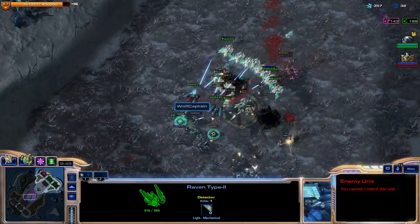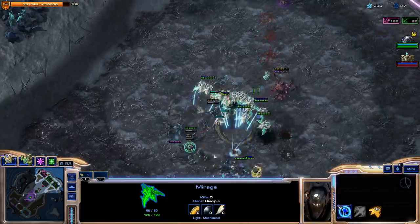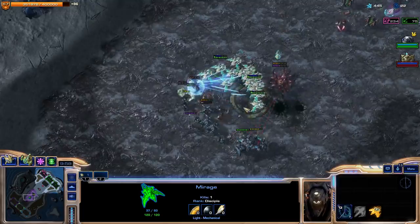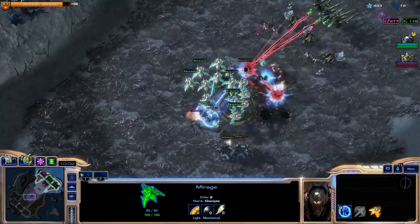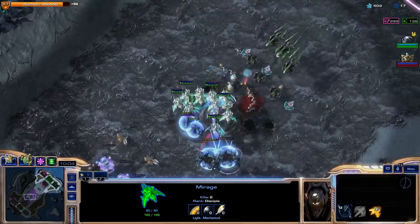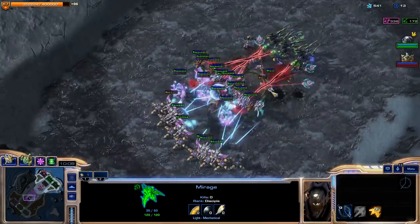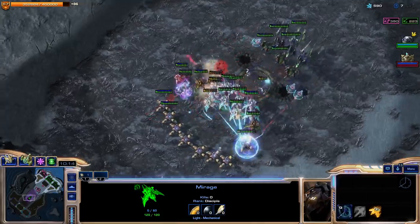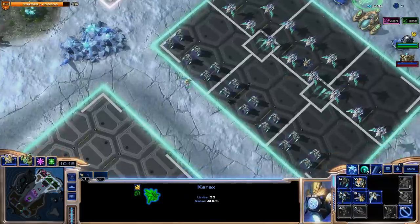He's going for Double Raven. Double Raven actually works pretty well against the Mirages — the first Raven will cast a Seeker Missile, which will trigger invulnerability on each one of these. Then the second Raven will cast a second Seeker Missile, which splash damages all of the Mirages for a pretty hefty amount. Now of course the Mirages will heal up, but it is a strategy to work against these Mirages. So we'll see if he manages to pull it off.